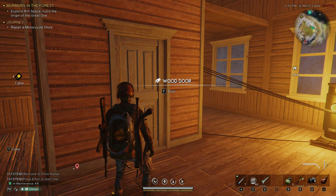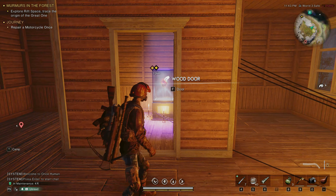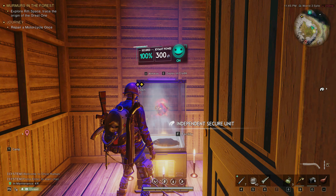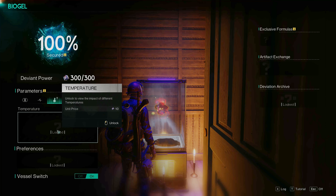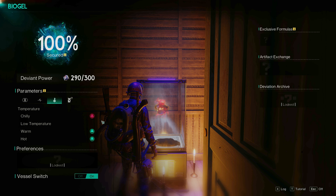Now let's check our Biogel if it is at 100% or maybe he left us already. Wow, he's still here and with 100% good mood! The deviant power is full, so let's use it. Let's unlock the temperature — and yes, he likes warm or hot temperature.